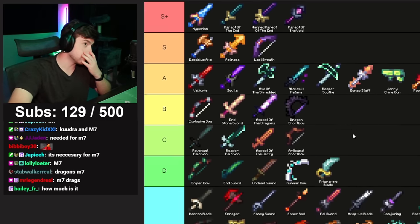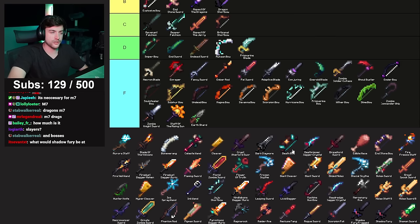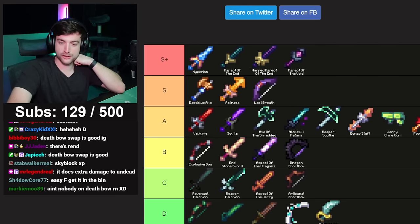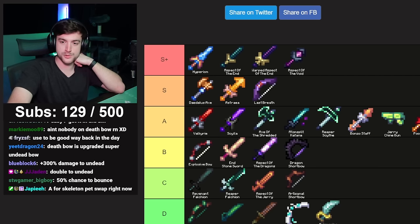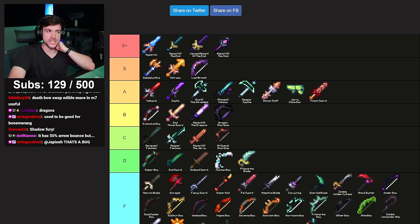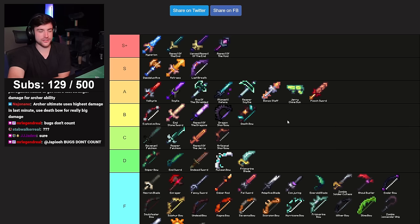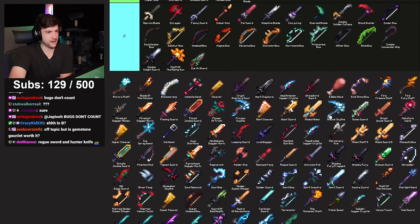Death Bow — I don't remember what it does. It does extra damage to undead, so people would swap to it on one of the wither bosses in M7 for a 300% damage boost. Death bow swap. Edible Mace in M7 — useful, getting into the cheese category. It's niche, and if the bug is patched it's just going to F. Edible Mace — same exact thing.